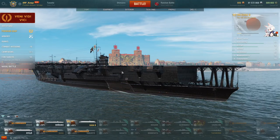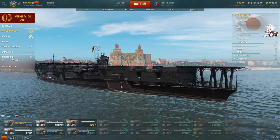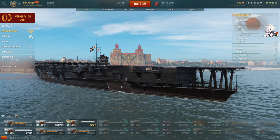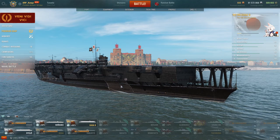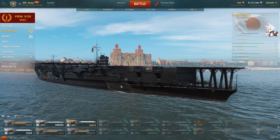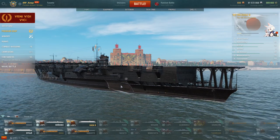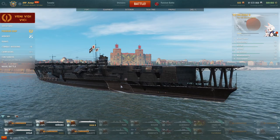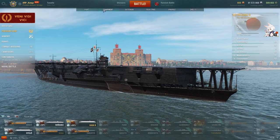Howdy folks, Kongo here, and today we're going to be talking about the Kaga. This is the Tier 8 Premium Japanese Aircraft Carrier. This is the final episode of Simple Guides for Japanese Carriers. In the mainline series we talked about the Tech Tree Carriers, and in today's episode we're going to be talking about the Premium Aircraft Carrier. We're going to cover aircraft, equipment, commander skills, and then I'll take it into a random battle.